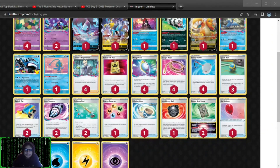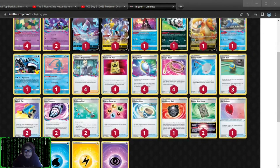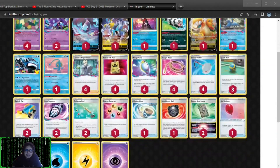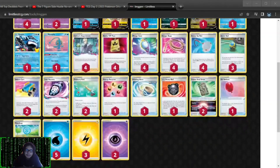I'm probably gonna cut the air balloon and maybe one stone for two captures, which will allow me to cut a quick ball and just play two quick ball. For the second recycler, cut the echoing horn. The Zigzagoon is nice, but you need your Comfey so fast that the Zigzagoon kind of slows you down. It's nice to have though, because it does set up for extra wind.